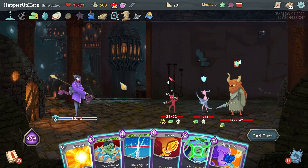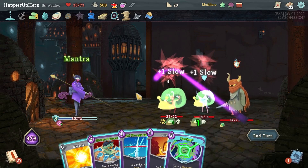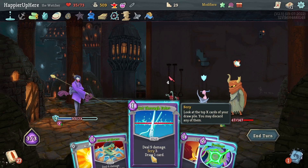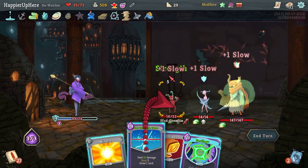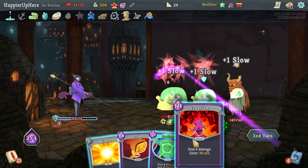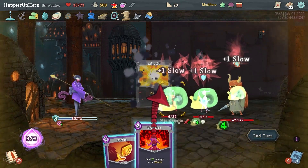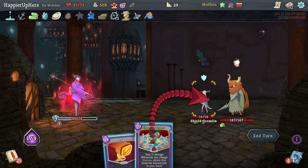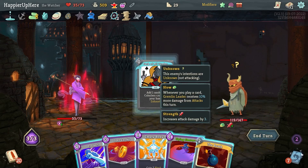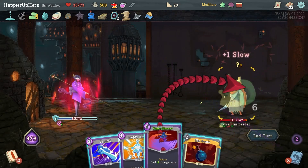Nine — I want to kill probably the Mad Gremlin first. Prostrate, so 9 and 6 is 17. With Cut Through Fate — let's do Flurry of Blows, Cut Through Fate, Eruption — yes! Then it's enough to kill the backliner too. Miracle, Eruption, and Strike — this is enough. I can strike the Gremlin Leader and I'm not getting attacked. The Bomb might come in handy a little late but still probably should play that.